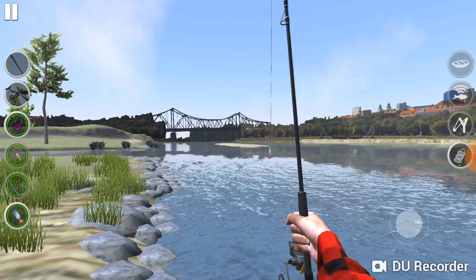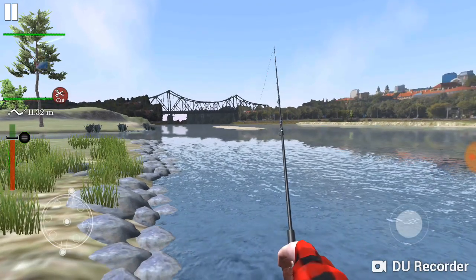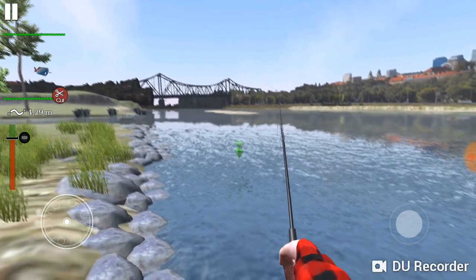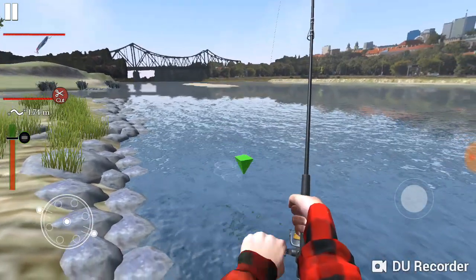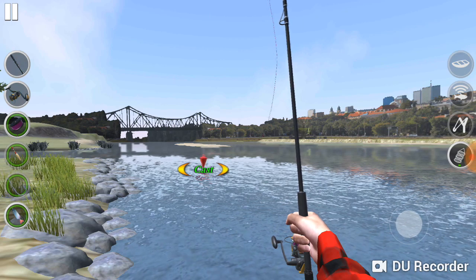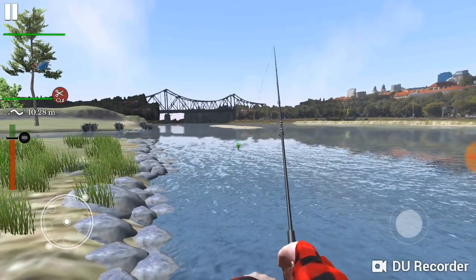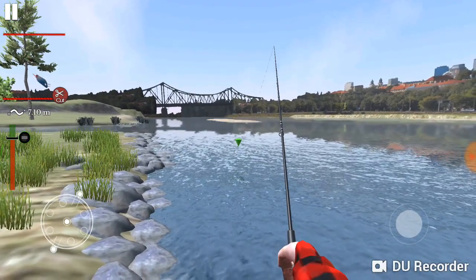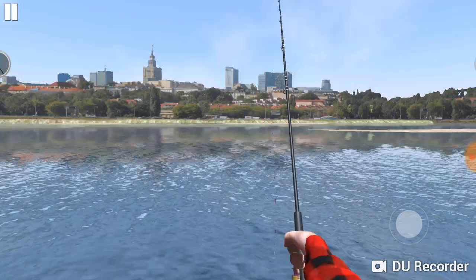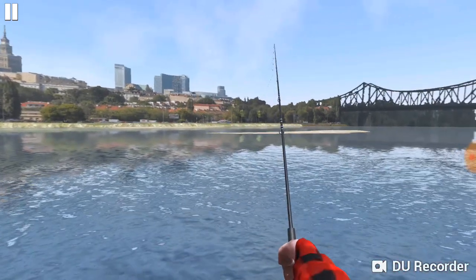Let's change our lures — throw on a spoon. This has got to be one of the ugliest things I've seen, but I have seen lures that look like this, especially on websites that cater more toward a European fishing crowd. Looks like something you would troll. The game actually vibrates when you get a hit when you're fishing with a lure. You've got to set the hook just at the right time — too early and you'll miss it, too late and you'll definitely miss it.